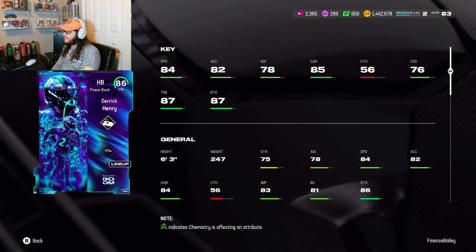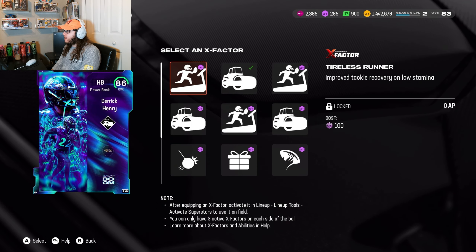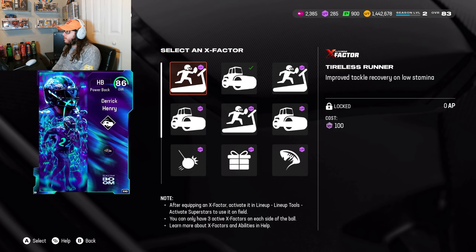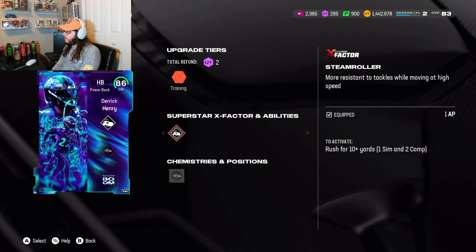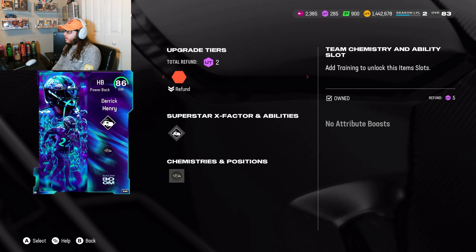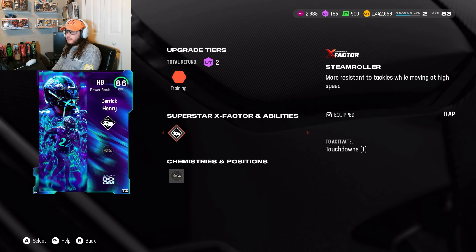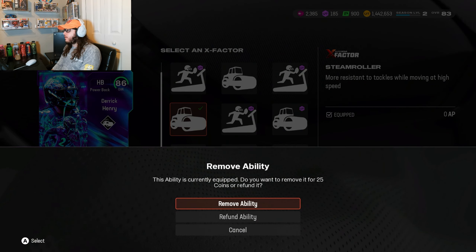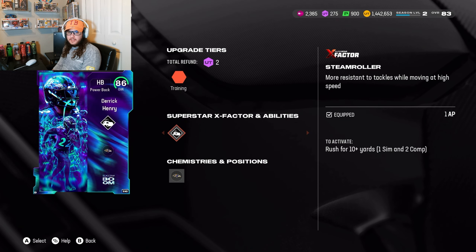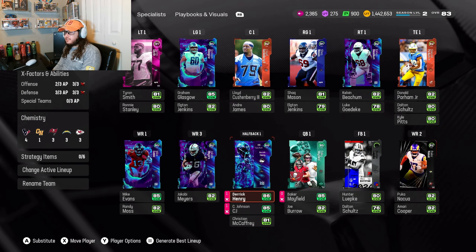He's 6'3", 247 pounds. For abilities you only get one thing here and it's not an X-factor — you have Steamroller and Tireless Runner as options, plus more of each. You're probably wondering why there are so many different options. If you do Steamroller, you only have to rush for plus 10 yards and it gets activated. With the other one, you have to get a touchdown to activate it. So which is easier — rush for 10 yards or score a touchdown? Most likely rushing 10 yards. Steamroller is a good X-factor — I'm pretty sure it's new this year because I did not see it at all in Madden 24.